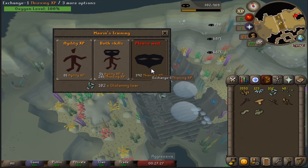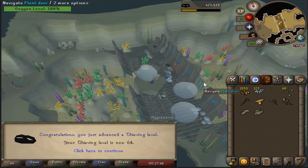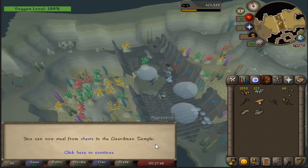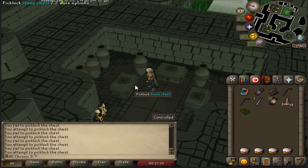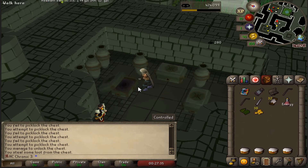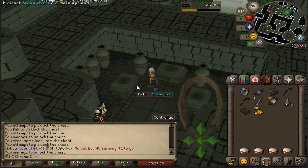I also went back to use all of my glistening tears — it was something like 170k thieving XP, which got us up to 64k thieving. We can now do stone chests in the lizardman temple, so I did exactly that, and I was looking for the Xeric's Talisman.